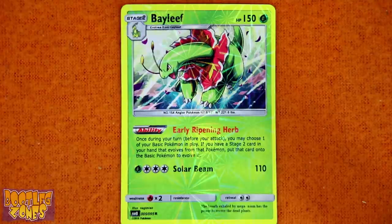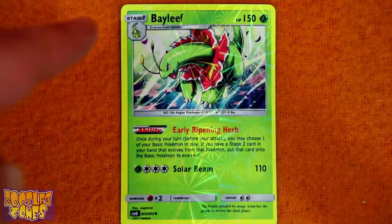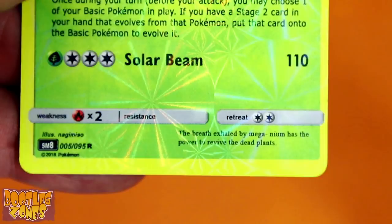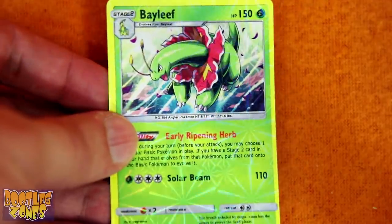We've got a naming error on this one — Meganium has been downgraded to its second stage form, Bayleaf. The flavor text reads: 'The breath exhaled by Mega-Neum has the power to revive the dead plants.' They had two chances at the name and didn't get it right either time.